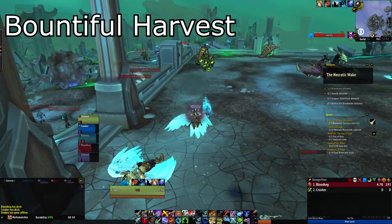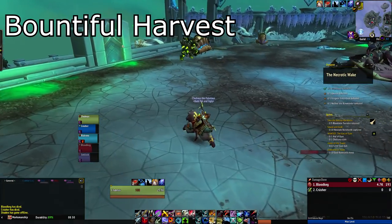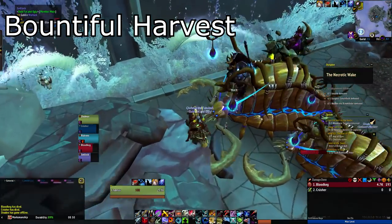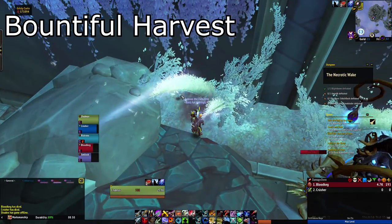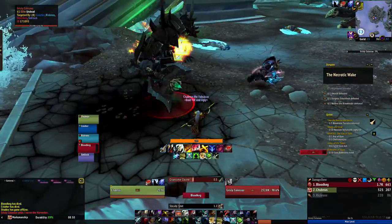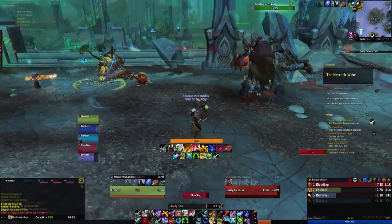The first is Necrotic Wake and your first achievement is going to be Bountiful Harvest. This takes place on the second boss. Once you have cleared to the boss, go to the opposite corner of the entrance and you will find in the bushes a Curio. Once you click on this Curio, it will spawn a large add that you need to kill near the boss. You can damage this to low health before engaging the boss, then once the boss is engaged, simply kill the add nearby.